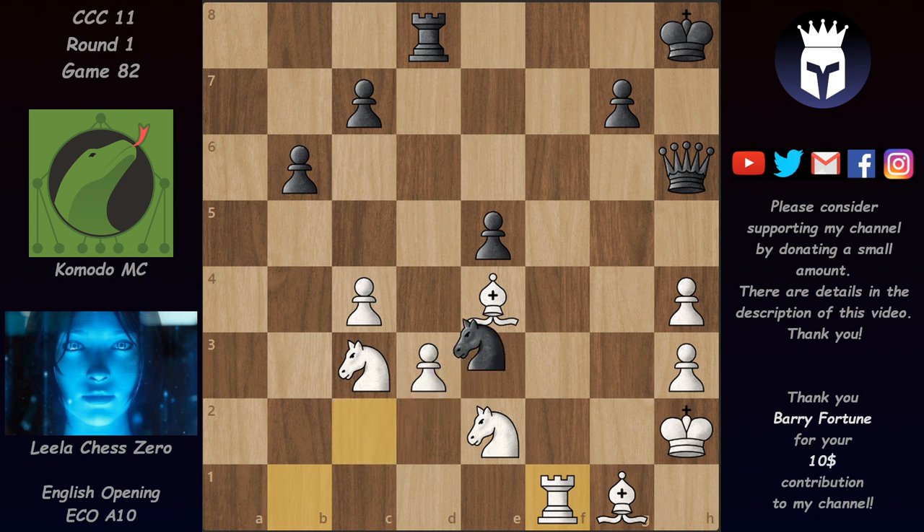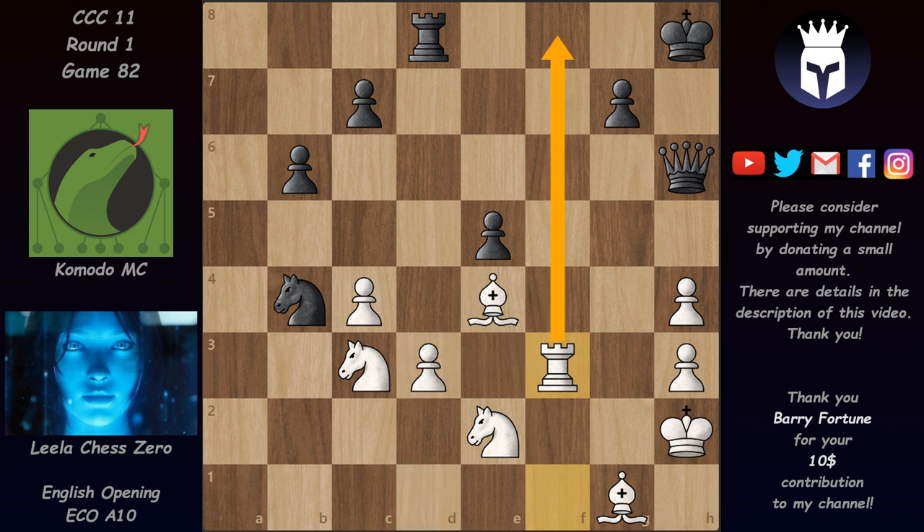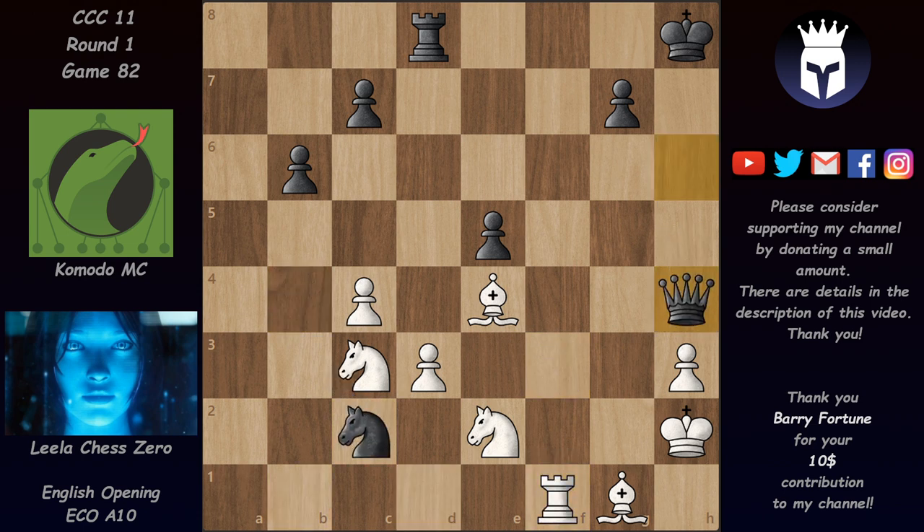Knight C2 allows Leela to activate the rook with Rook F1 — she evaluates the position at plus 2.2 while KMC evaluates it as completely equal. If the knight comes forward, Rook F3 is very good forcing it away again. If the knight goes to B4 to attack D3, Rook F3 provides a lateral defense. The rook on F3 is much more active than on D1 — it can give checks on F8, invade on F7, and also defend the king.